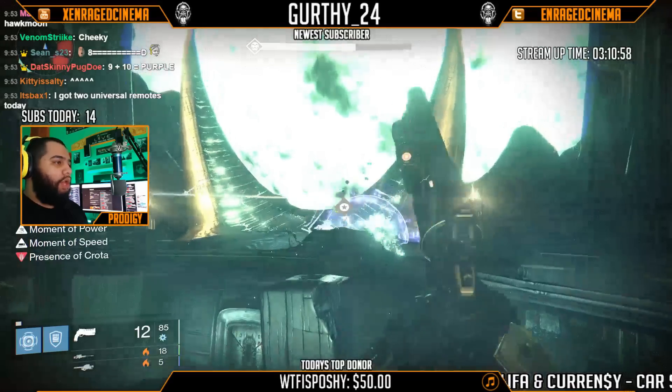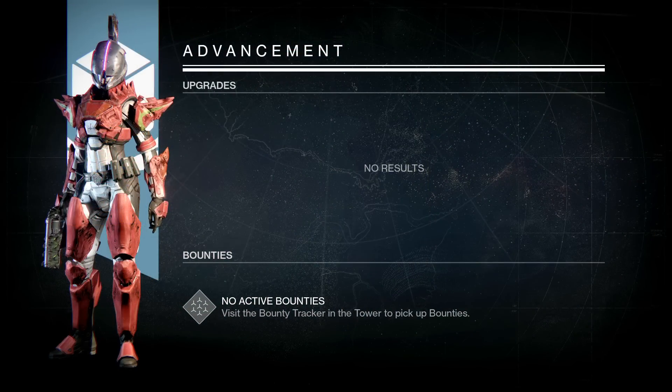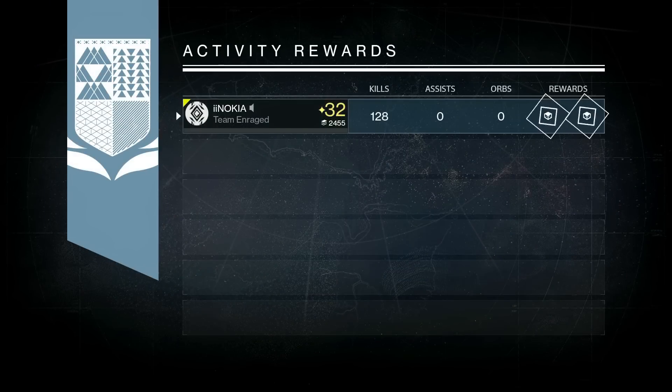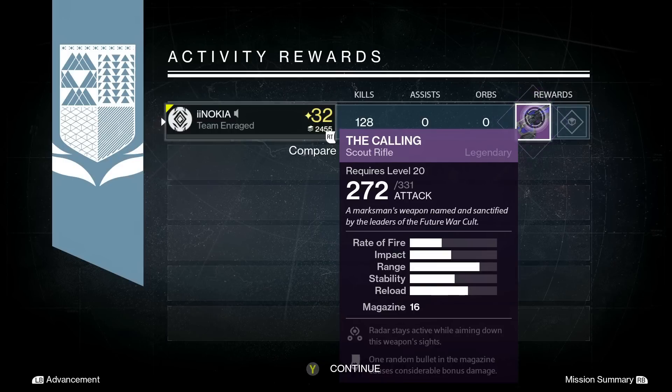Moving on to hard mode Crota, I was able to get the helm and three radiant energies. Finally from the Nightfall — if you've seen me do it solo, then you know I got The Calling legendary scout rifle.